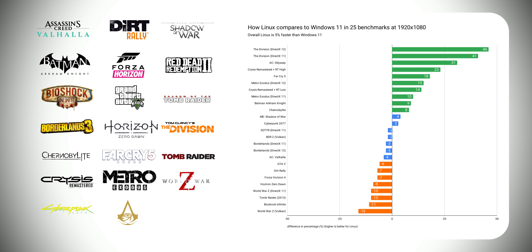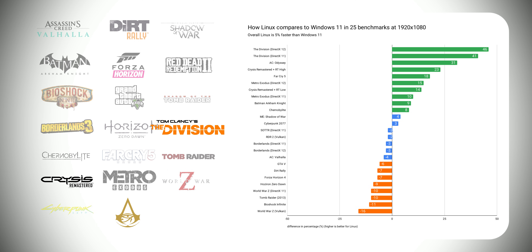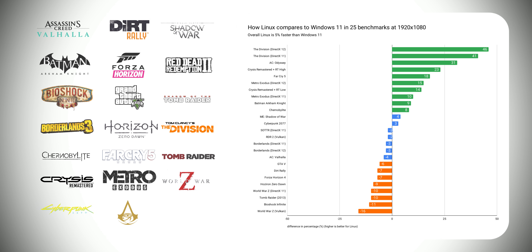At 1080p, we have some game-changing results. Linux is 5% faster than Windows on average, but 4 of these results have more than 20% differences. Linux definitely offers a visibly better experience in The Division, Assassin's Creed Odyssey and Crysis Remastered. Most of these games run on DirectX 11 and I can understand why Linux wins, but The Division with DirectX 12 having a 46% difference in favor of Linux is something to consider. We all know DXVK has already matured very well, but this tells us how good VKD3D is as well.